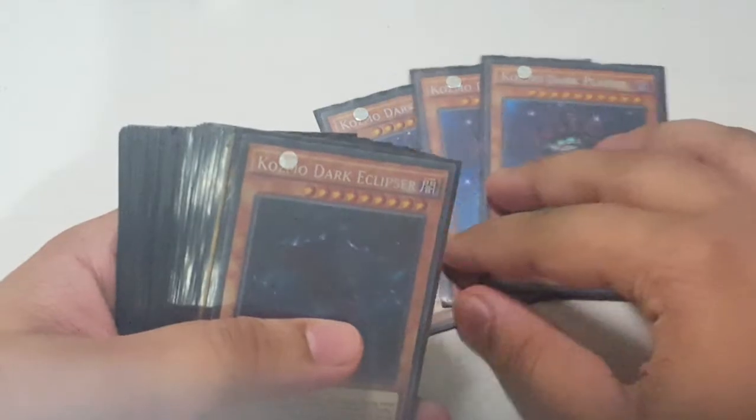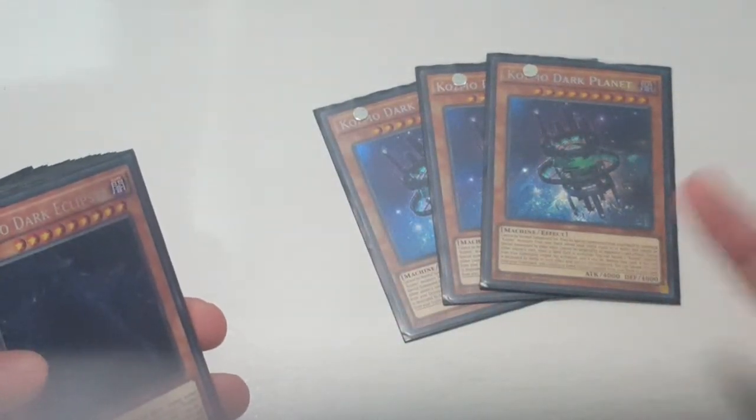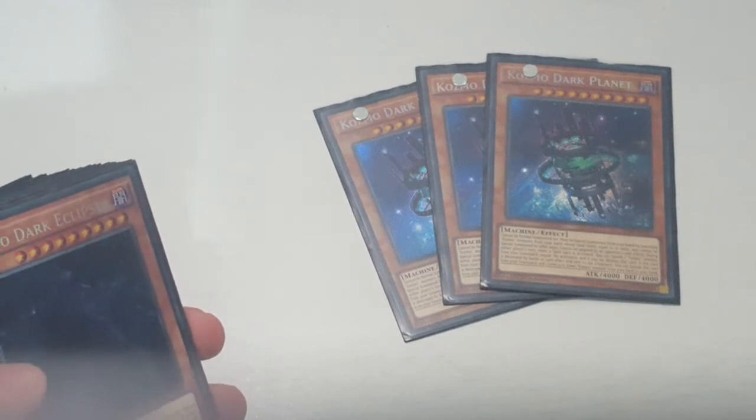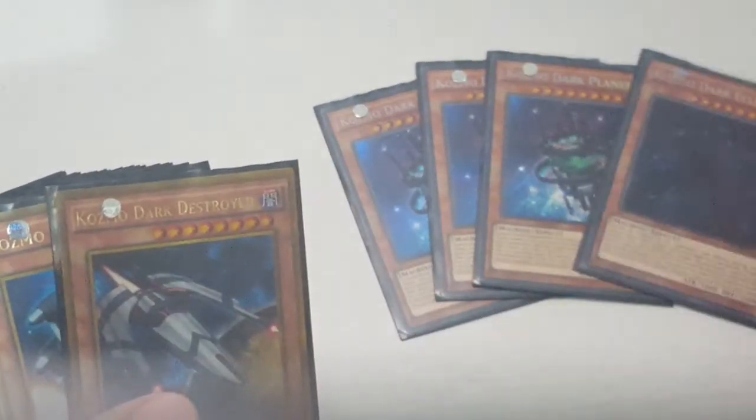To begin with, I use three Dark Planets — really good card because it has really high attack, can't be targeted, good effect, and is easy to summon with Cosmo Town. Next I run Eclipser; I just run one Eclipser.